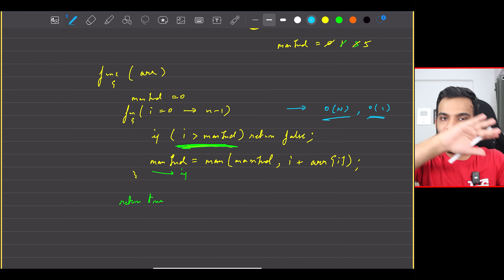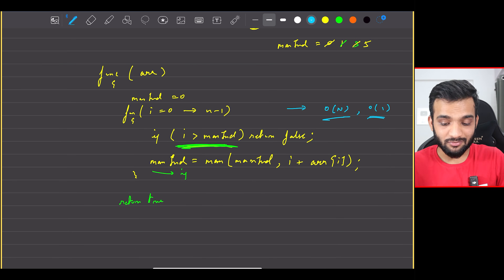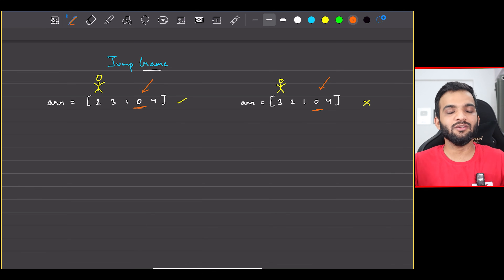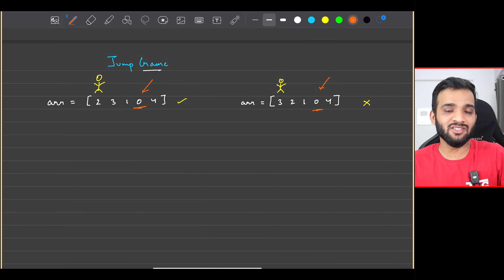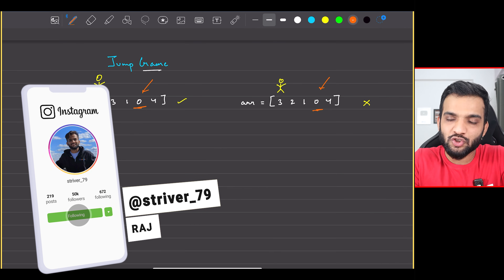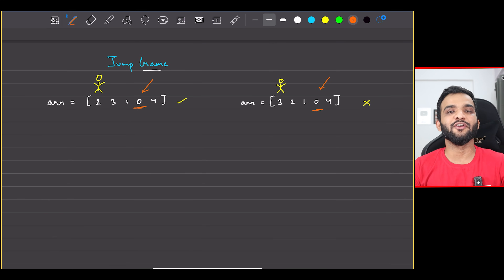I was greedy — I tried to jump the maximum and see if I'm able to reach the end. The catch here is zero: if you're able to cross zero, you can reach the end; if there are no zeros, you'll always be able to reach it. Please mention these edge cases to the interviewer — they'll be happy. If you've understood everything, please give us a like and subscribe if you're new to the channel.